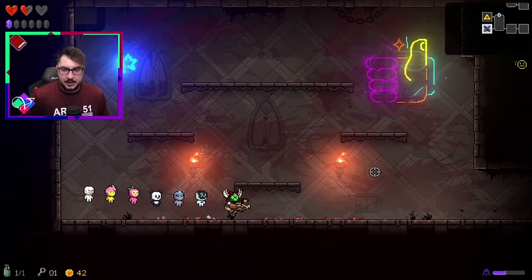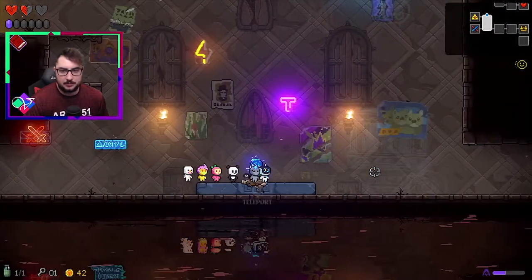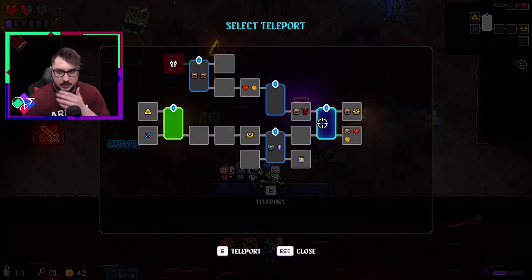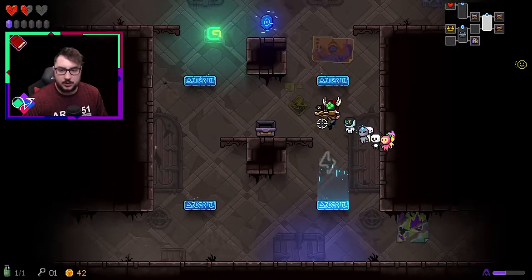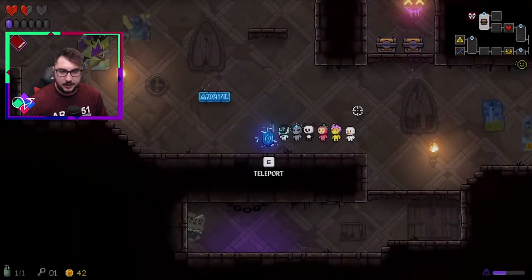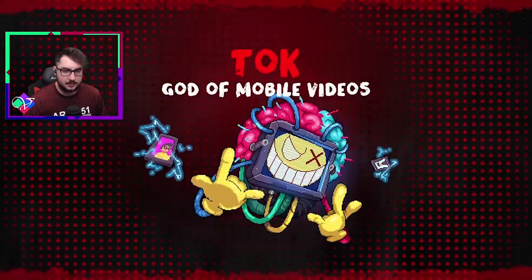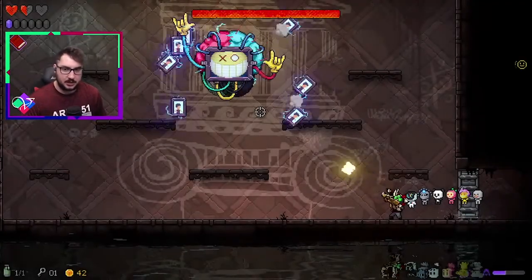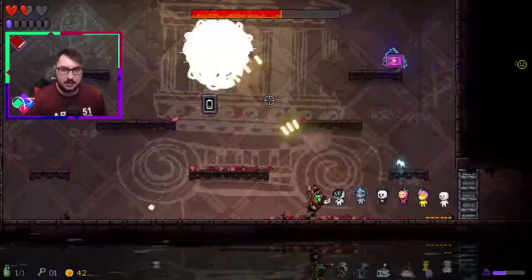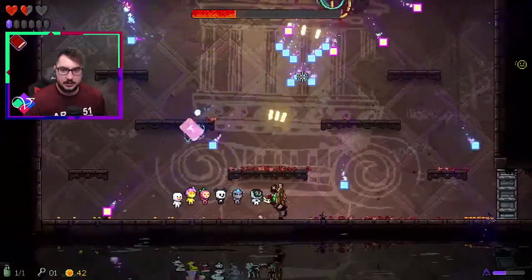In Experimental Branch, if you beat a challenge room without taking damage, you get an item. But if you take damage, they just give you consumables. In the regular game, if you get hit and beat the challenge room, you still get an item. So in that sense it's already harder on experimental. Not worth touching the spiky crystal.